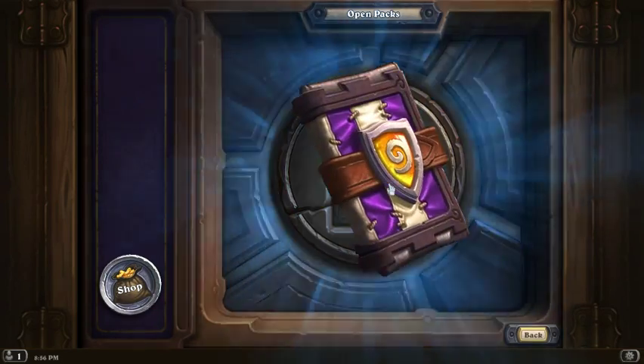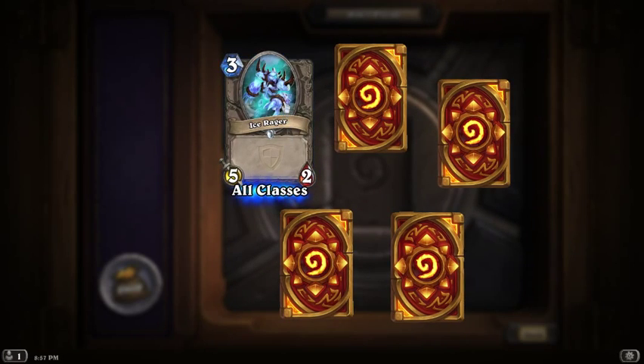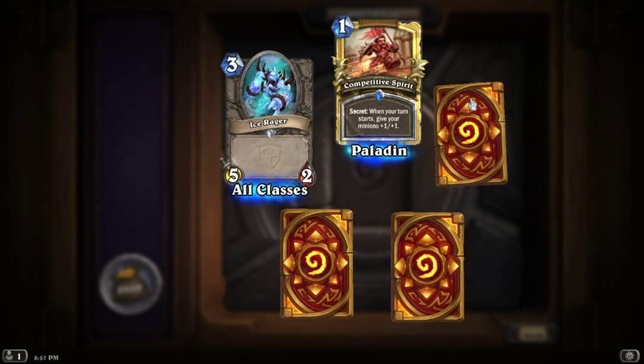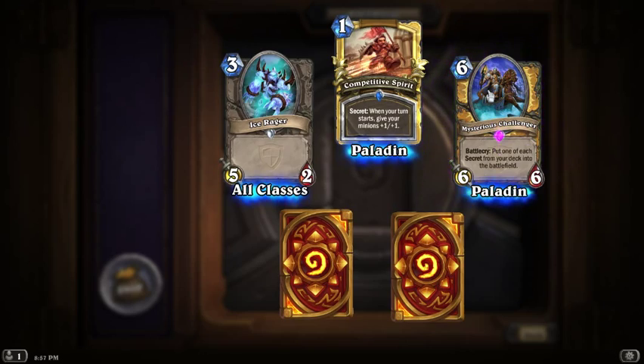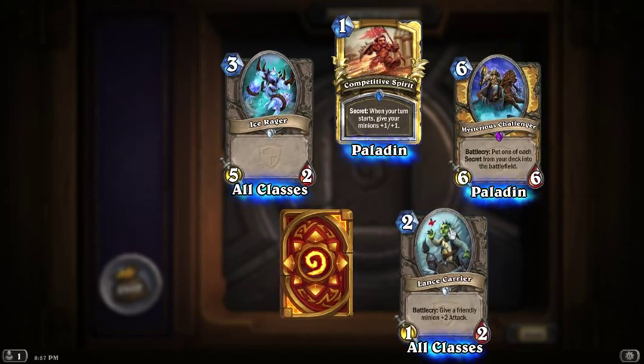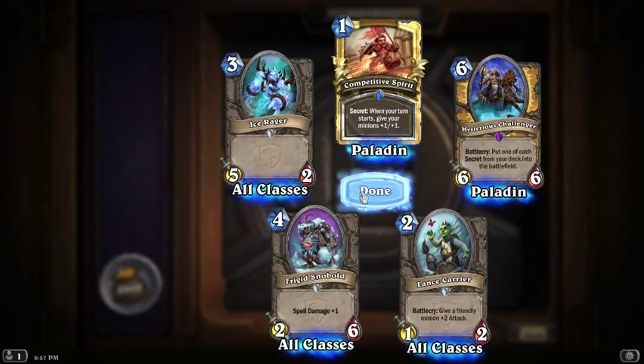Last chance to get a legendary — I don't think it's going to happen. Ice Rager — it's not a bad card. Alright, golden rare! When your turn starts, give your minions plus one plus one — that's not bad, actually. I got an epic — put one of each secret from your deck in it. That's really good, that's a really good card. Give a friendly minion plus two attack. And no legendary — oh well. Spell damage plus one.